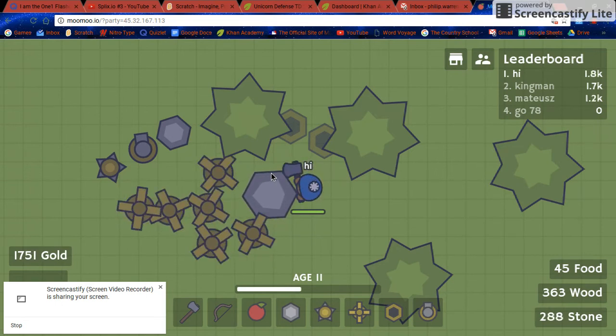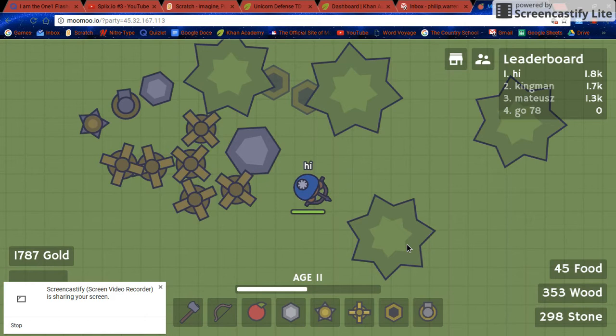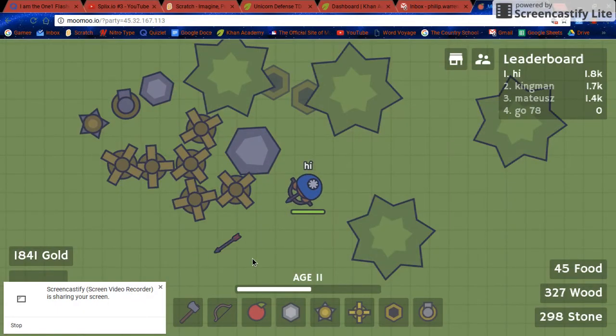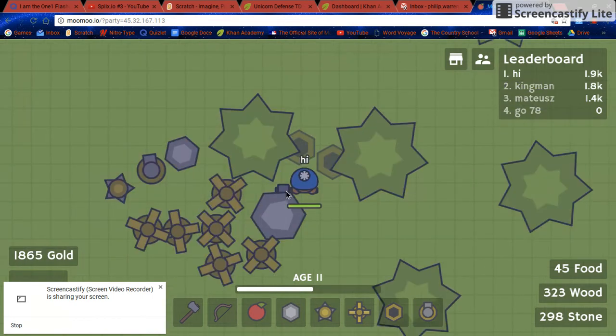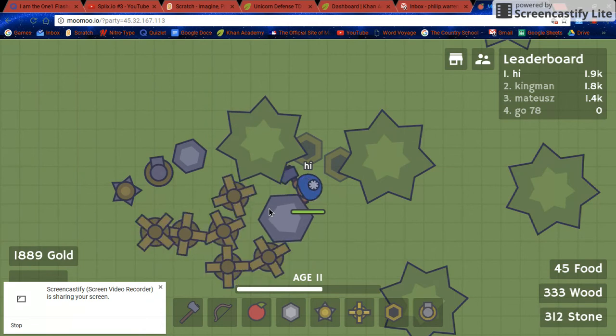I think that's enough stone. I'm gonna get this bow - pew pew! Oh wait, I'm losing wood when I shoot. No no no, I don't want that. Why do I lose wood if I'm shooting an arrow? Oh, because it takes wood to shoot an arrow. Got it, that makes sense.